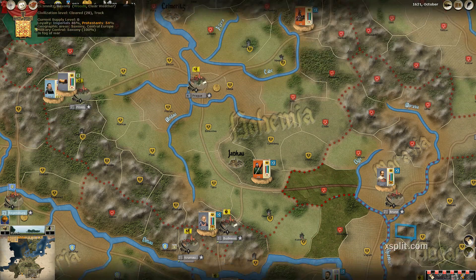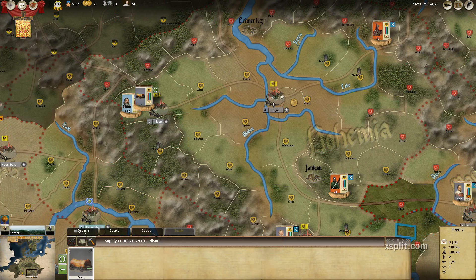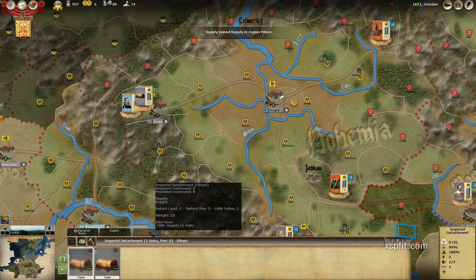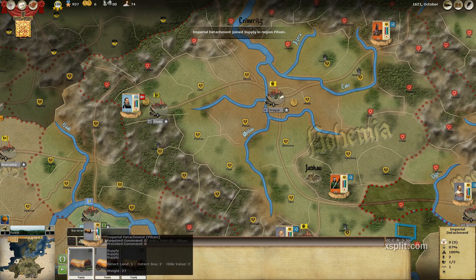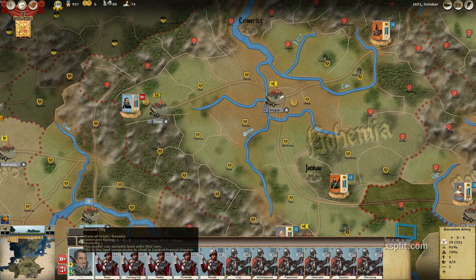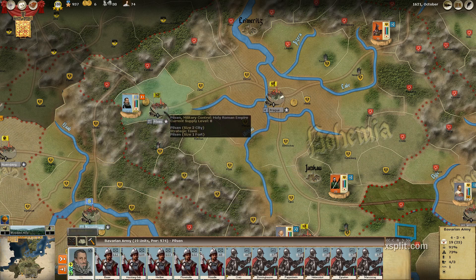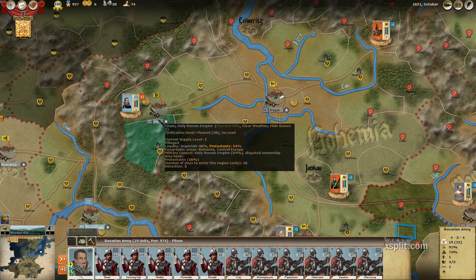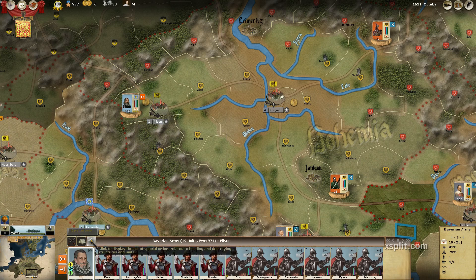Let's take a look. I do so love supply. Tilly has just captured Pilsen — we have liberated Pilsen. It does not have a supply depot, so we will build one.